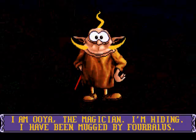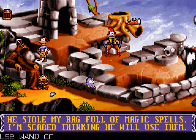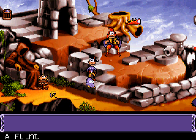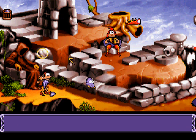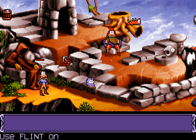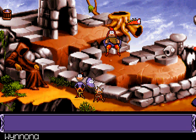I'm Uria the Magician. I'm hiding. I've been mugged by four ballads. He stole my bag full of magic spells. I'm scared thinking he will use them. Well, we've got flint now, and we now have a magician who can make sheep out of his magic wand. He will be useful.